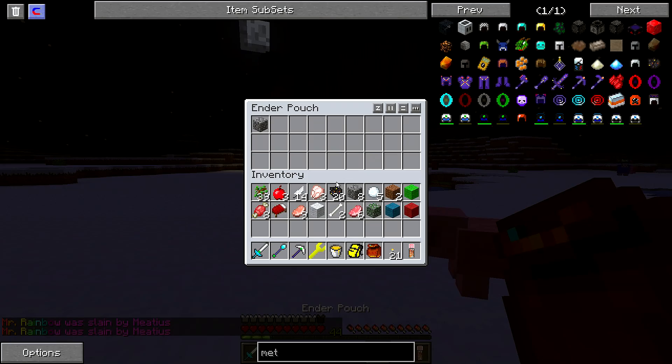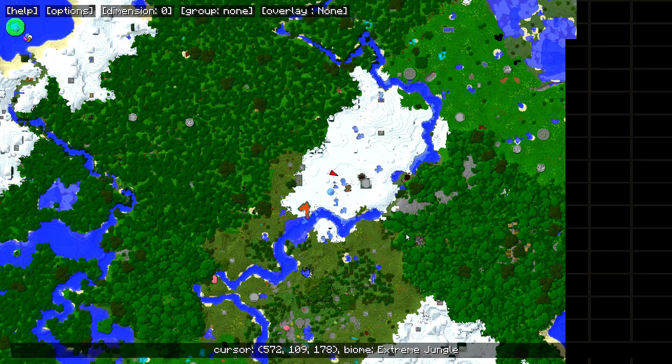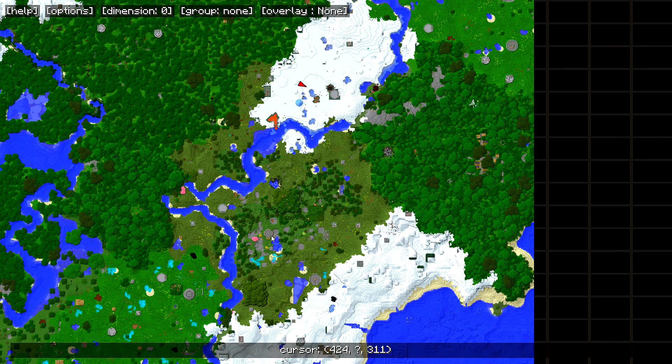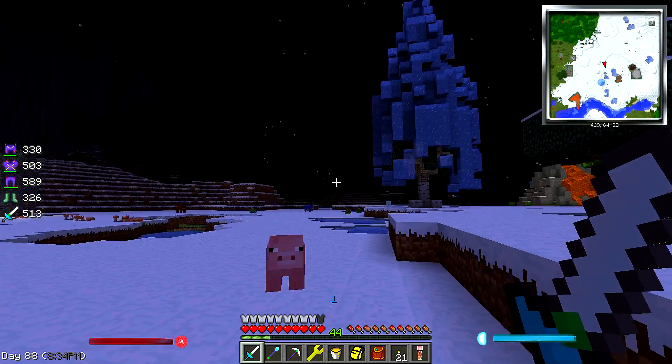Let's get all that stuff into our ender pouch. Let's see where we're at. We're here — this was our old home. This thing right here is what I was thinking, and we're headed over here, so let's go this way.